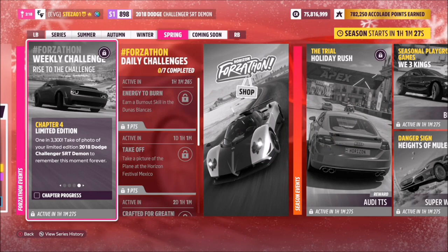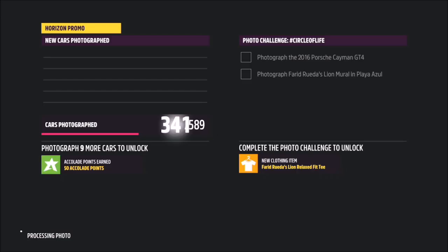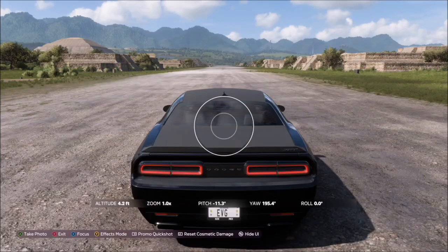The final challenge just wants you to take a photo of your car — literally as simple as that. Press up on the d-pad and then hit the right bumper to take a Horizon snapshot. That's it, final challenge done.